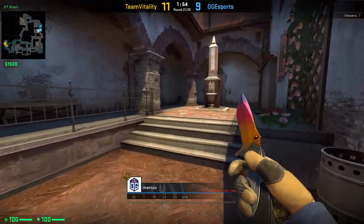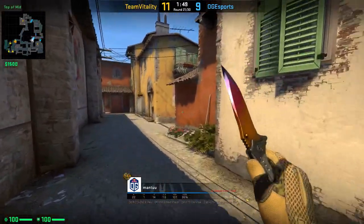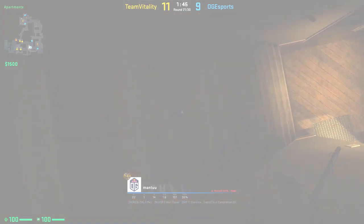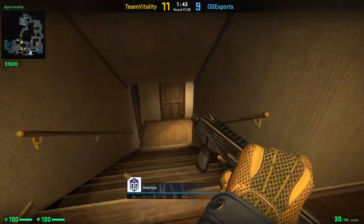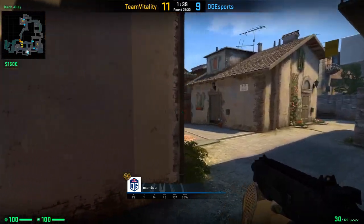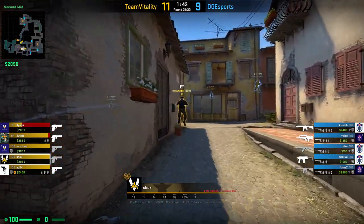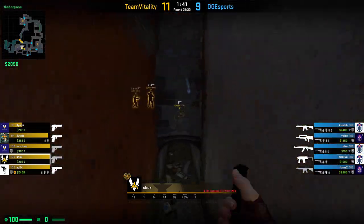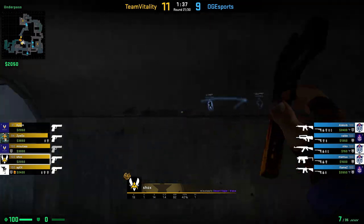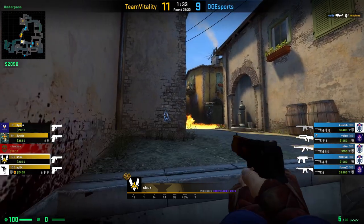Another smart move is shown by Mento. He aims onto the ground when rushing through Apps so the T's can't spot him when they are not on the bridge, and he can therefore clear out second mid without them knowing he has pushed there so fast. From Shox's POV, you can see he had no chance spotting Mento running there. The only way they could have spotted Mento is if they had waited for him on the bridge at second mid.